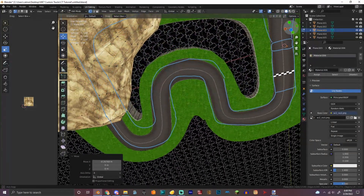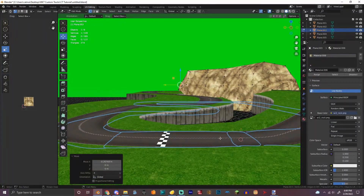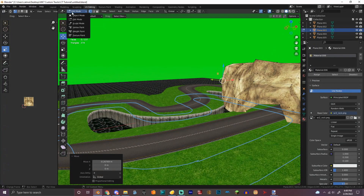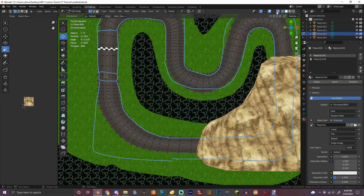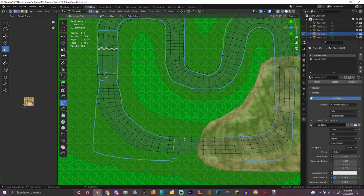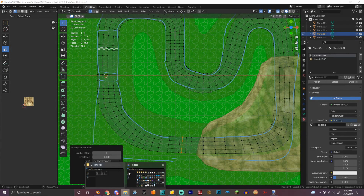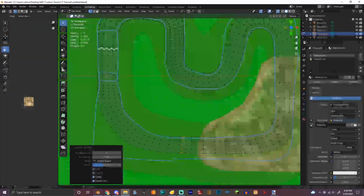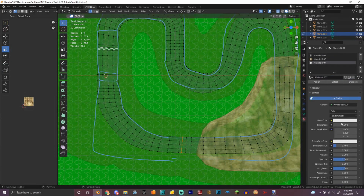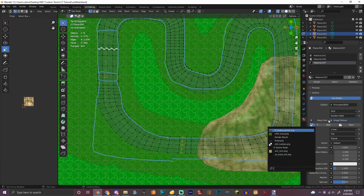We're gonna make boost panels. We got it right here, so we gotta find a boost panel texture. We're going to import both of these textures — new image texture, open.